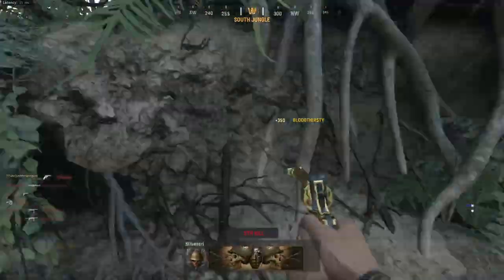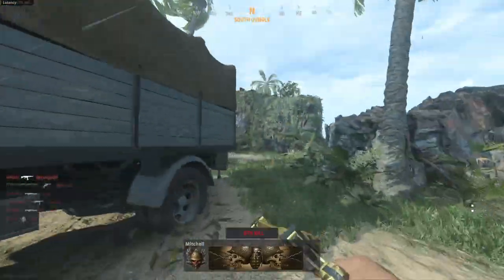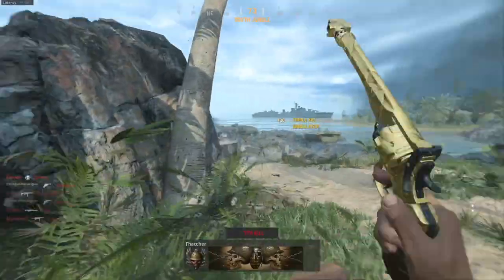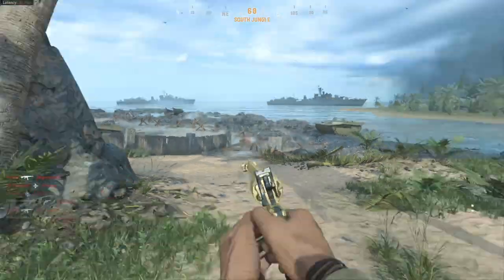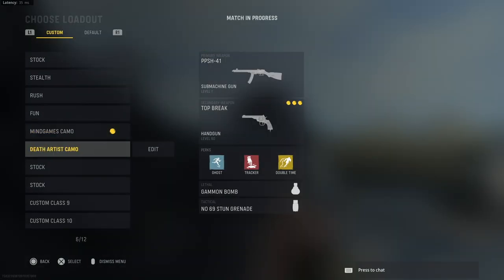Look at that — one-shot kill. One-shot kill. See, the incendiary damage does the rest for you, that's all you need. That's what you need to get the mind games camo done.